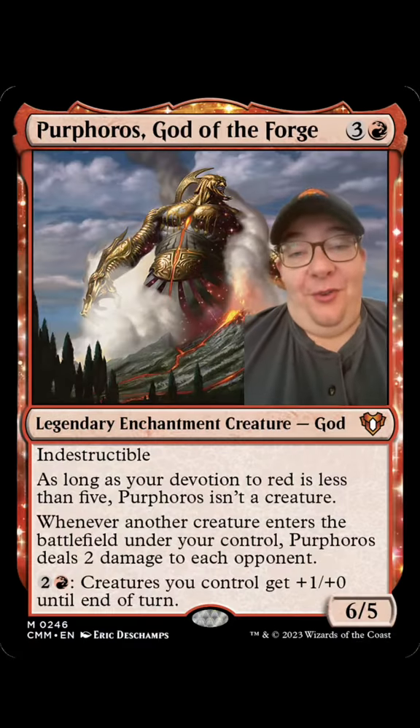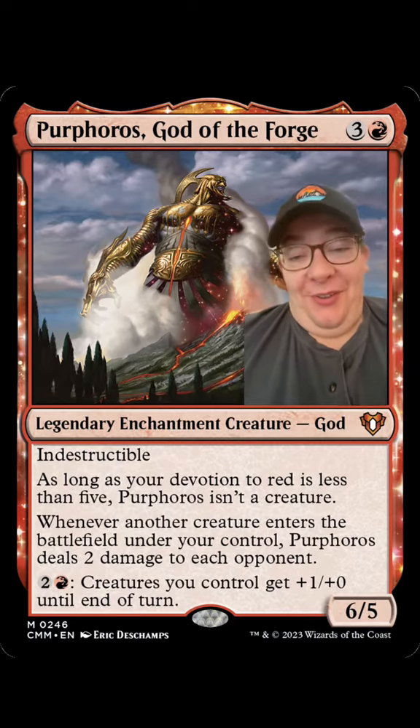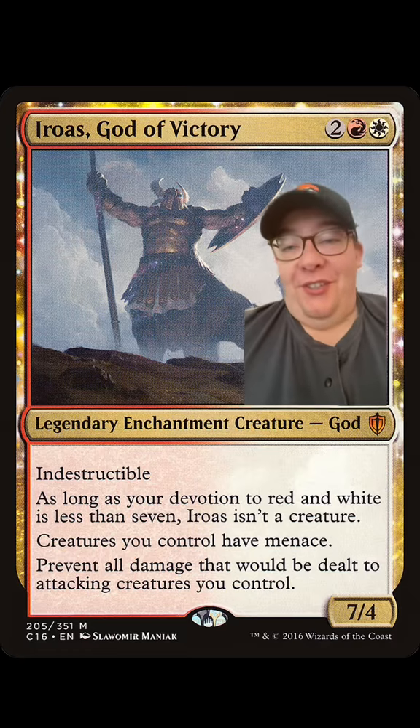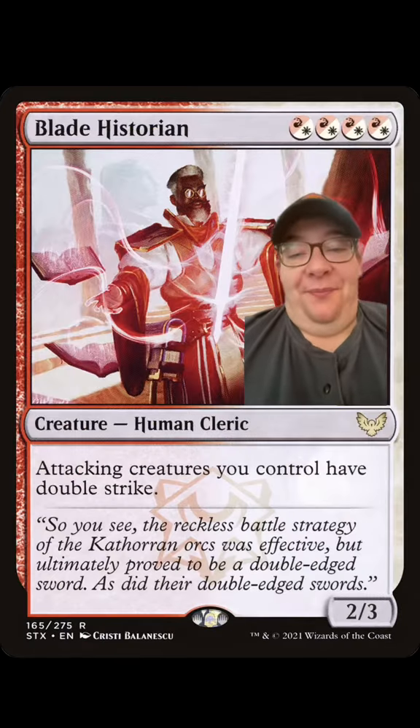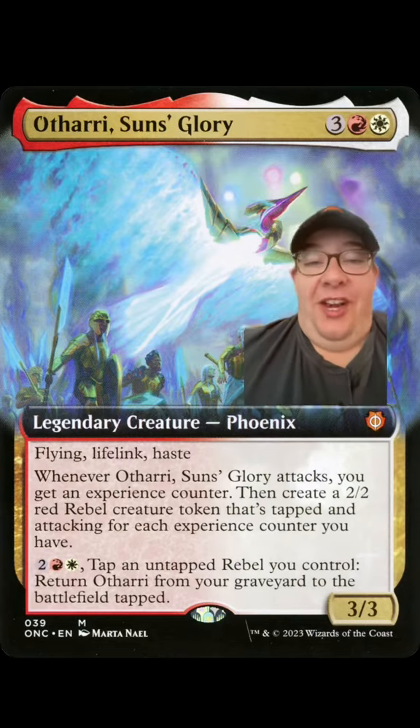Purphoros God of the Forge — trust me, this goes with every token theme, just take a look at the most popular goblin commanders. And finally, keeping our stuff protected yet again, we've got Iroas God of Victory and Blade Historian.